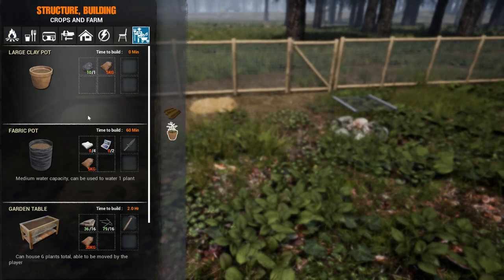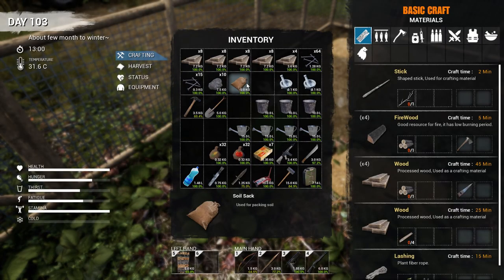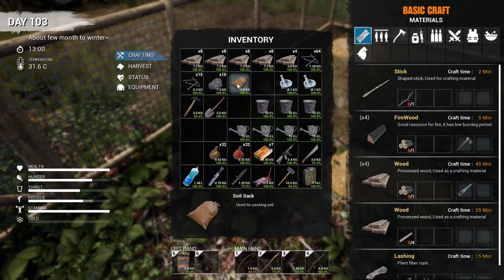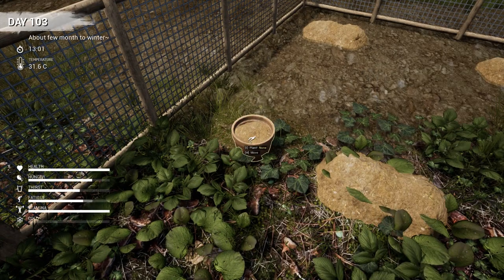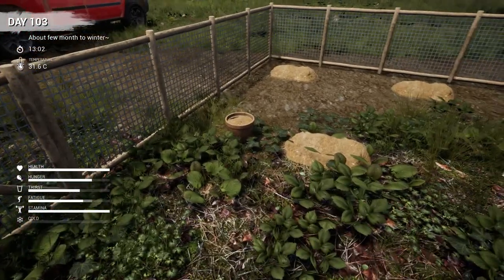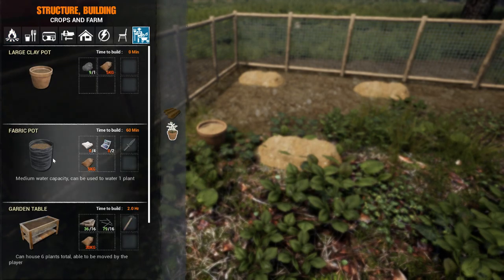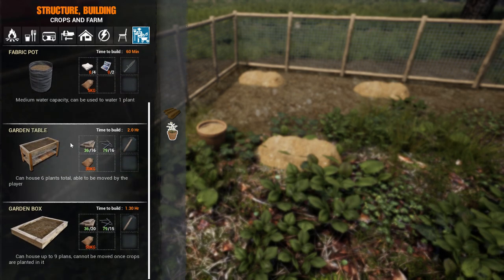Next you're going to have your large clay pot which you'll need clay and a soil sack. I have a soil sack but right now it doesn't have any soil in it, and I have clay, but I should be able to build this without any soil - which it let me. I'm not sure if that's some kind of glitch. I will not build these just because it takes sewing kits and those are pretty hard to find. I think there's no more than 20 in the game, and you need those for quivers and stuff like that.